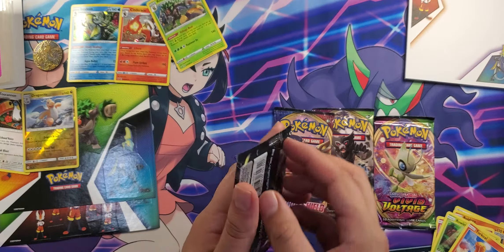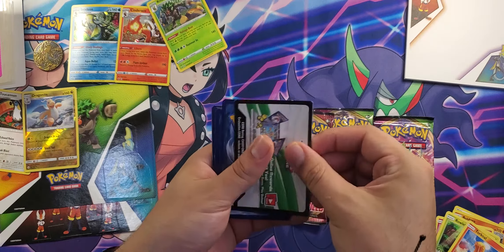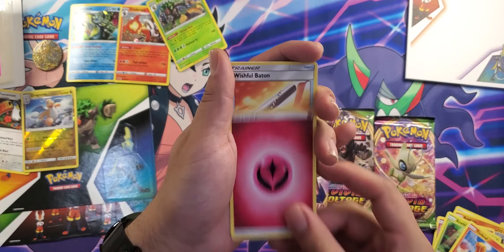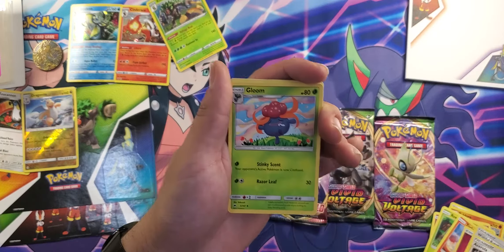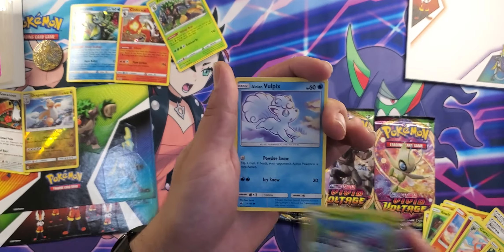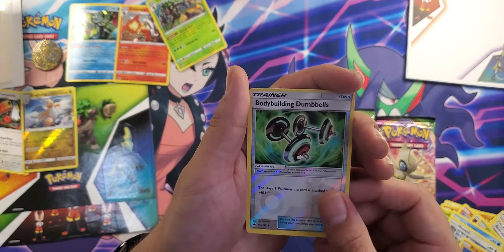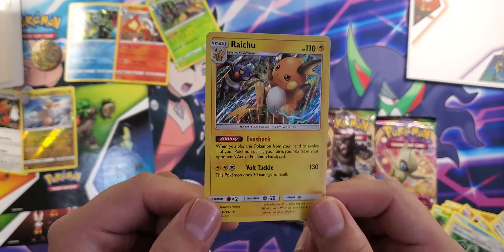All right, up next — Burning Shadows, let's see what we get. The code is for you guys, for you lovely internet Pokemon players. Whimsicott, Baton, Acerola, Gloom, Togekiss, Marowak, Wimpod, Ninetales, Meowth, Riolu, reverse holo Bodybuilding Dumbbells, and a holo Raichu — not bad! That's a good rare, nice to my liking.